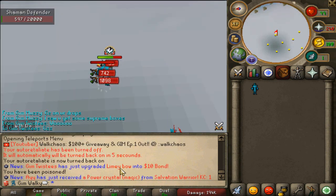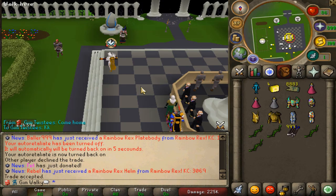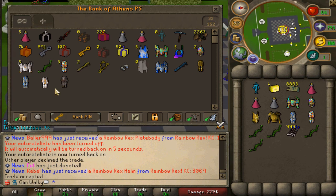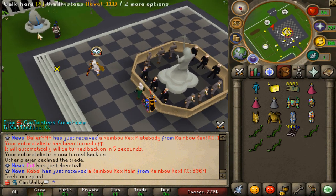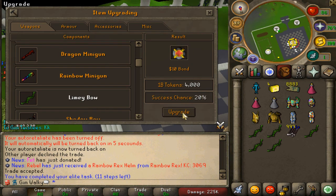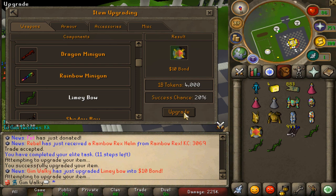My man Twist actually managed to upgrade the limey bow into a $10 one - that is so freaking nice! Twist gave me some limey bows as well as some one bill tickets. We got a few limey bows that we're going to try and upgrade right now. 20% success rate to get a $10 one - we have five chances, we should get at least one. And oh my god, we get first rate of the bet!